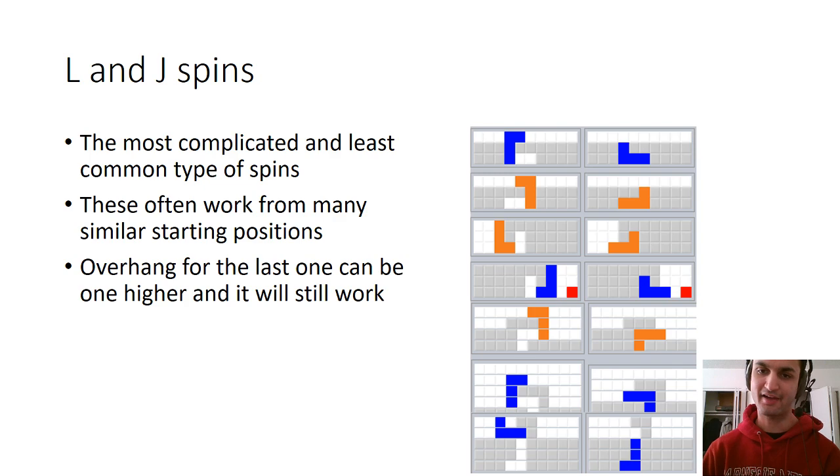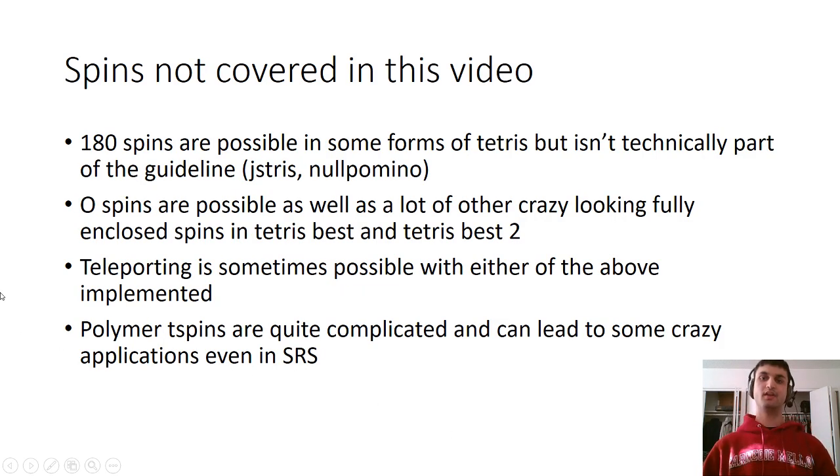L and J spins probably have the most applications, but each of their applications are pretty uncommon. The top two ones are the ones you're going to see the most — spinning into a cavity. These usually don't take very much practice because since there are four configurations for the L and J pieces, it'll always be intuitive because there's only one way to fit it into the hole, so you don't really need to worry about which direction you're spinning it. One thing to note is that in this last spin, the overhang can actually be one higher and it'll still work.